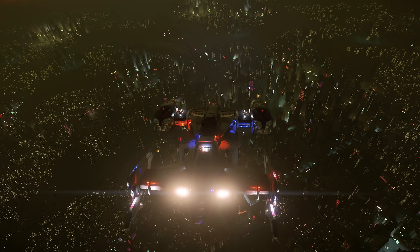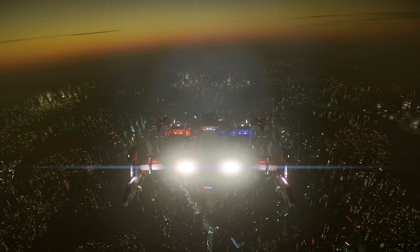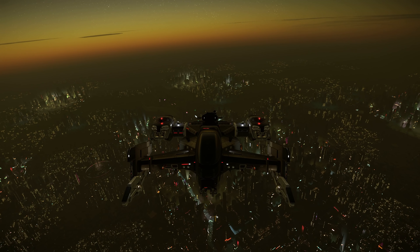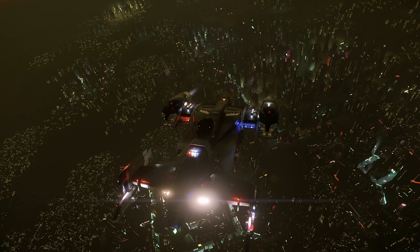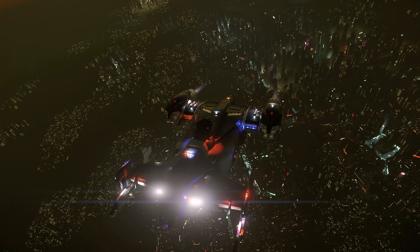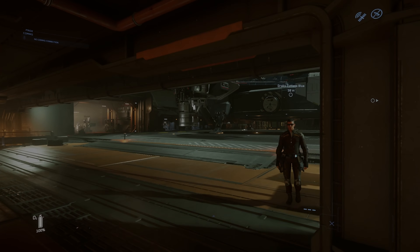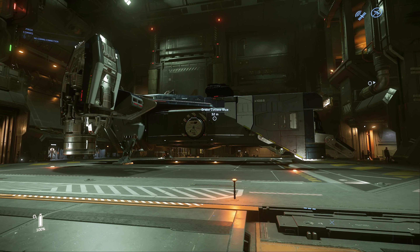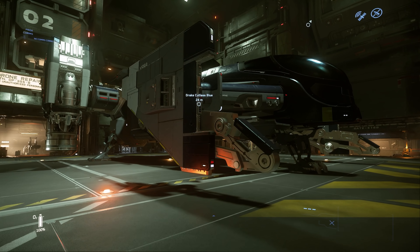The Drake Cutlass Blue is flyable in the PTU now and it's going to be in live as well. It will be immediately available to anyone that already owns it when it goes live. It will also be available to buy and freely rent on the 30th of May and 1st of June from the Drake Defense Con Fleet Week days. It has prisoner pods and a quantum dampening device and a bit of a different default loadout, but is otherwise a Cutlass Black.